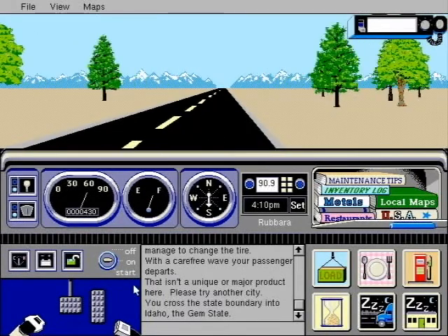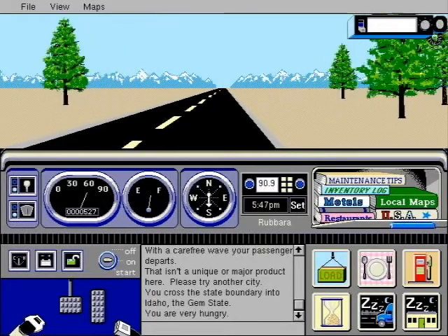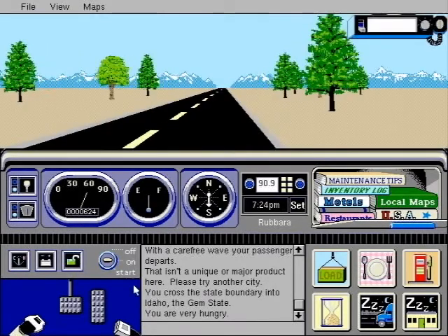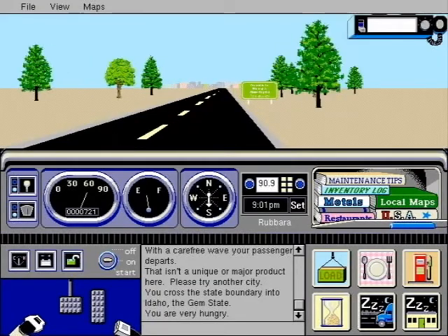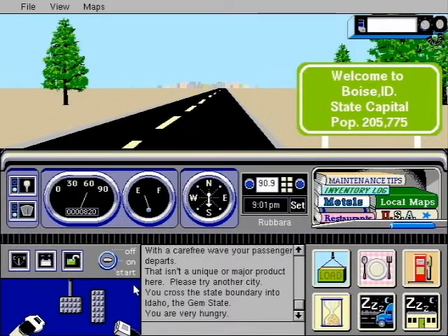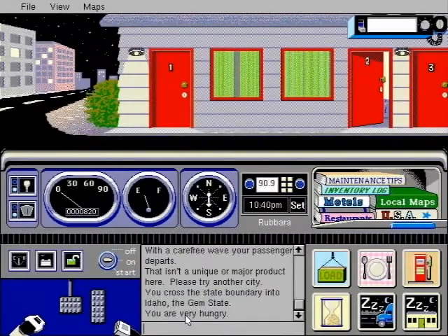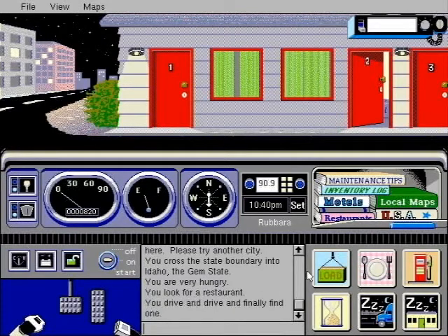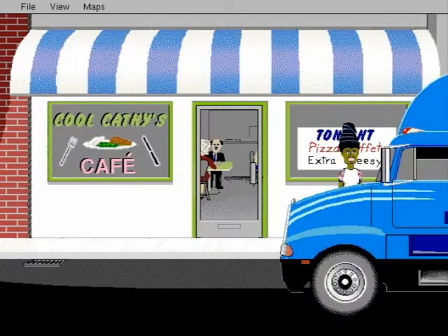Hello and welcome to another episode of PC Classics. I'm your host, Rybara, and tonight I bring you back to the elementary school computer lab, where literally minutes are spent playing boring, mundane games in the correct way. And after those few minutes, when the instructor has gotten bored and begun to read in the corner, the true fun can begin. That is the story of many of these educational PC games, like The Oregon Trail and Where in the World is Carmen Sandiego? It is the same with this week's game, Cross Country USA.